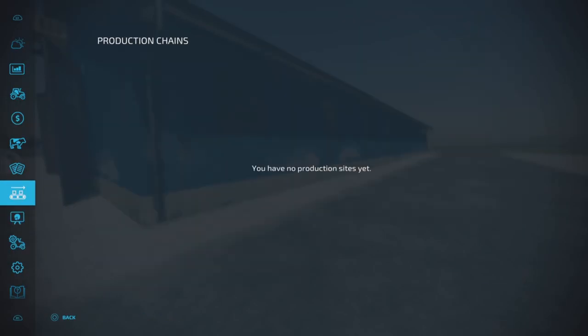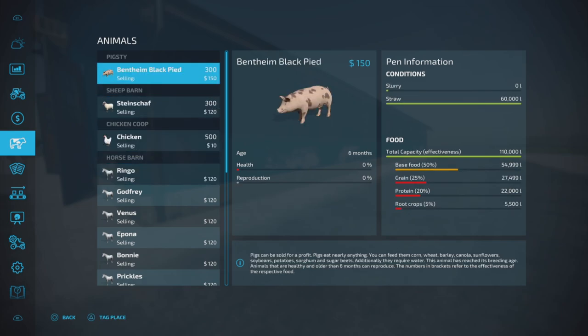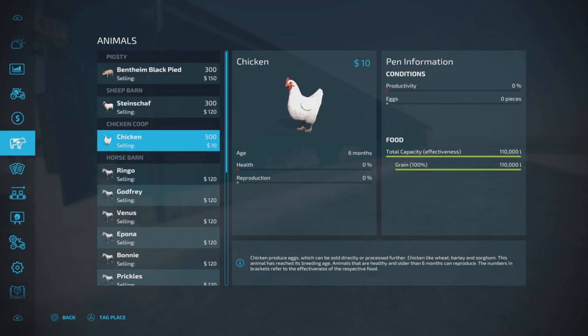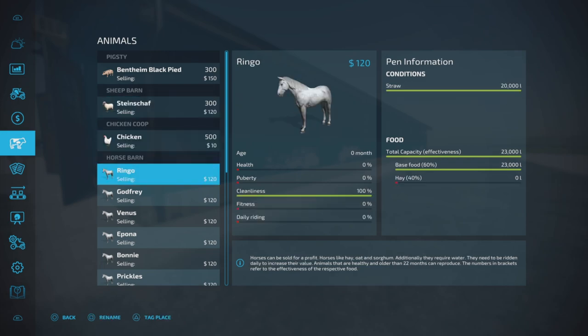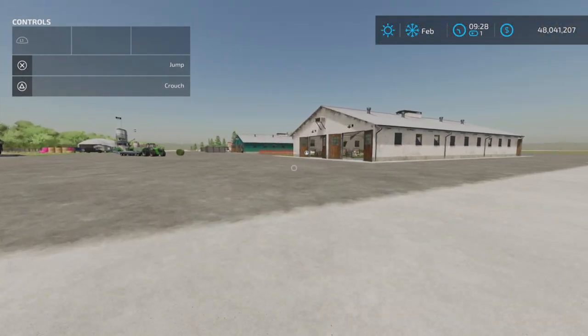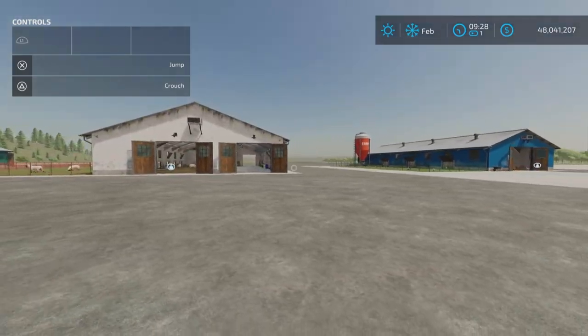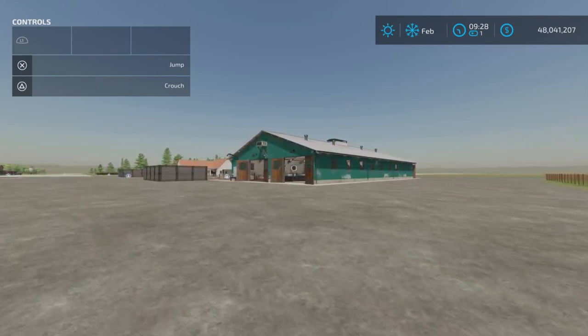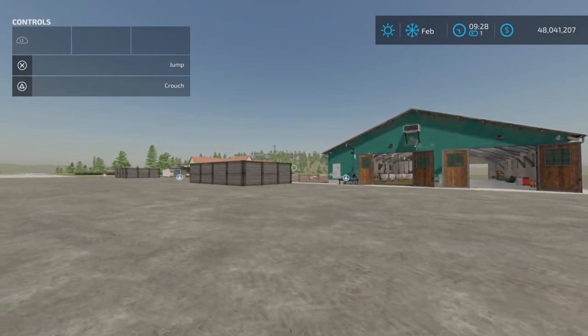In the animal dialogue: pigs have 110,000 liters of food and 60,000 liters of straw. Sheep have 60,000 liters of food. Chickens have 110,000 liters of food. Horses have 23,000 liters of food and 20,000 liters of straw. Now I'm going to go forward one month and see if any of them run out of food, see if they produce anything, and show you where all the food and straw goes inside.